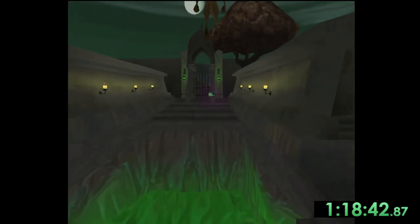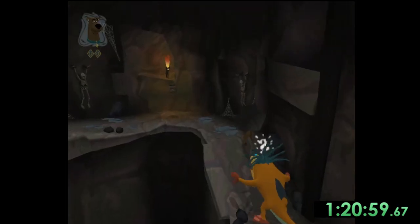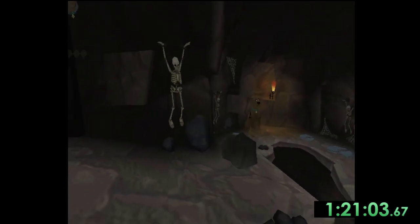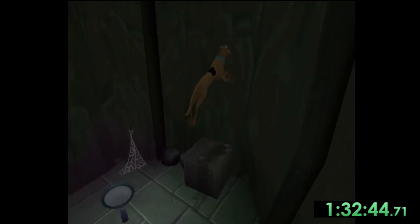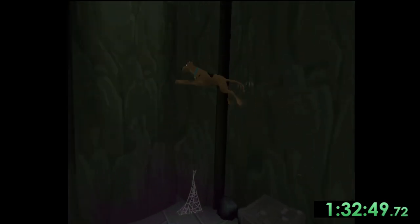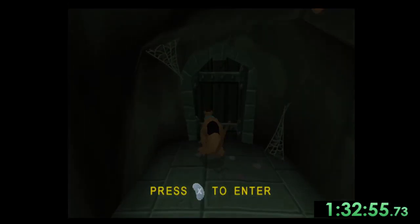After killing the ghost we unlock the umbrella which allows us to float over long gaps. Now that we have the umbrella we can head back to the Smuggler's Cove and go into the underground. In the underground we have to navigate across some ledges and dodge some falling boulders before making our way to the next big skip. This skip is probably the one that has frustrated me the most as the jumps have to be pretty precise, but there is a tiny invisible ledge along the wall that will allow us to jump to another just as tiny invisible ledge that will then allow us to jump to the top of the room, skipping us up to the next level.